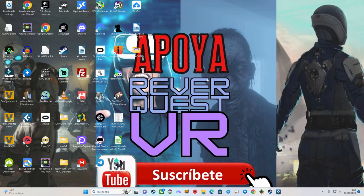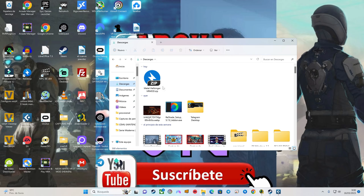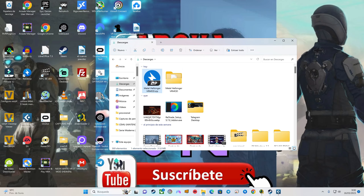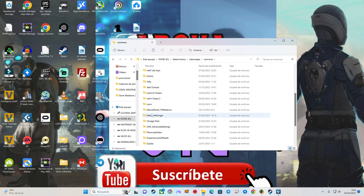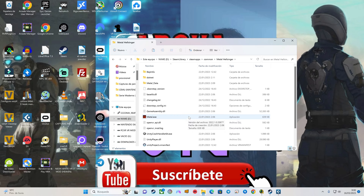Deciros que el VR mod sigue en desarrollo, con lo cual habrá nuevas versiones que yo iré actualizando en el repositorio. Nos vamos a la carpeta descargas, aquí tenemos nuestro comprimido, lo descomprimimos y extraemos Metal Hellsinger. Nos metemos dentro y copiamos todo lo que hay dentro. Ahora nos tenemos que ir donde tengamos instalado el juego. En mi caso está aquí: Metal Hellsinger. Botón derecho, pegar. Si nos pide sobreescribir algo, lo sobreescribimos, y ya está. Ya no tendríamos que hacer nada más para usar el VR mod de Metal Hellsinger.